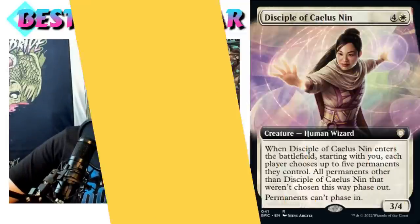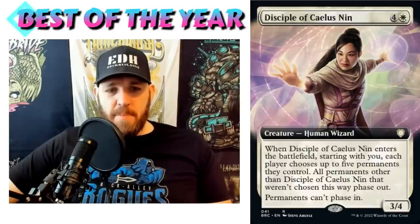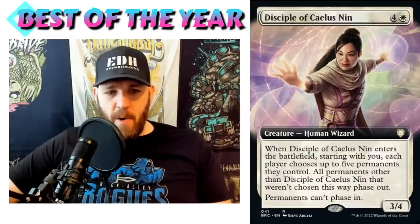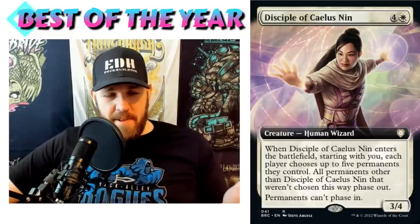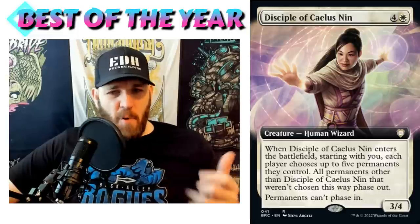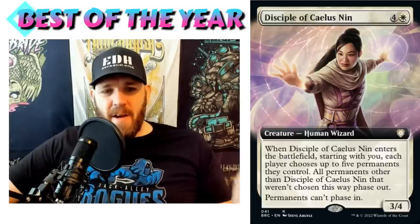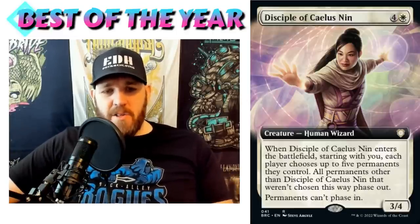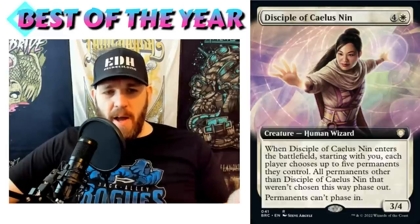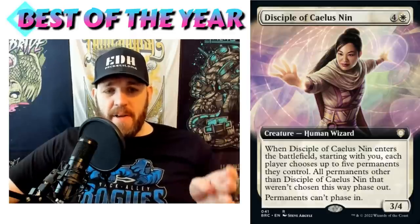Coming in at number 28: Disciple of Calix. Four and a white human wizard, 3/4 — when it enters the battlefield, starting with you, each player chooses up to five permanents they control. All permanents other than Disciple of Calix not chosen phase out, and permanents can't phase in. This is on the opposite end of the spectrum — not a card you'd throw in every deck, but it is very unique. 'Permanents can't phase in' is a very significant line, and it can be fantastic in a lot of different decks.